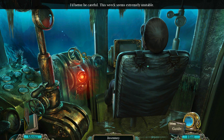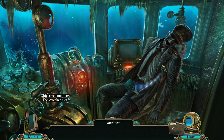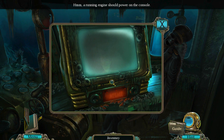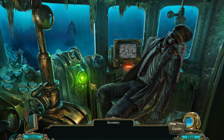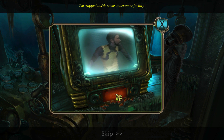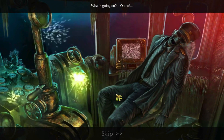Let's open the door. I'd better be careful — this wreck seems extremely unstable. Who's he? I'm going to take his key. Looks like he had a good life — living the dream. A running engine should power up on the console. There's a message. Use the key. This is Robert Marceau. I'm trapped inside some underwater facility. Can anybody hear me? I repeat, this is Robert Marceau. Oh no, it's Robert. He's in trouble. Oh crap, it looks like he's falling down.